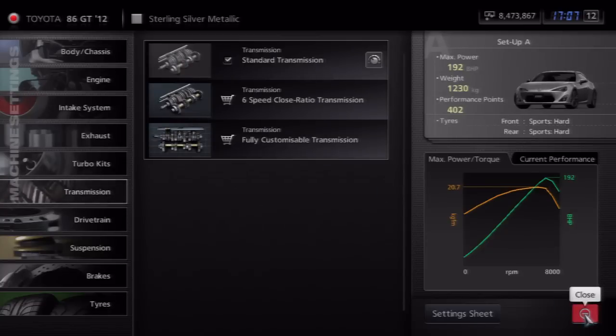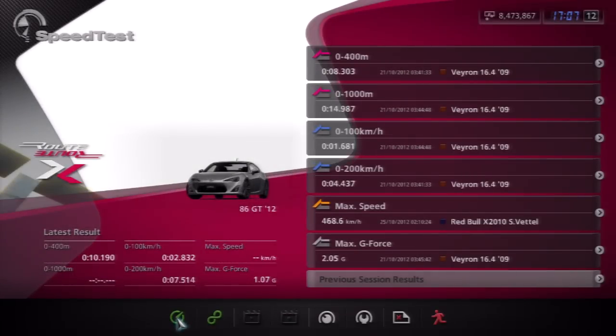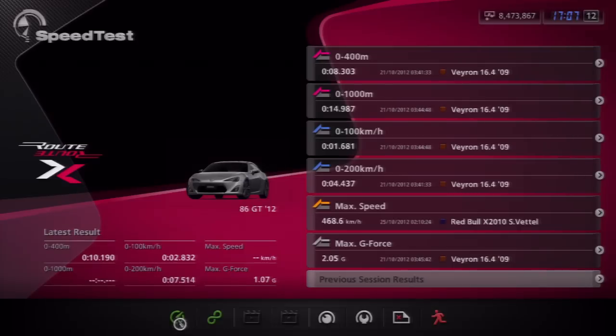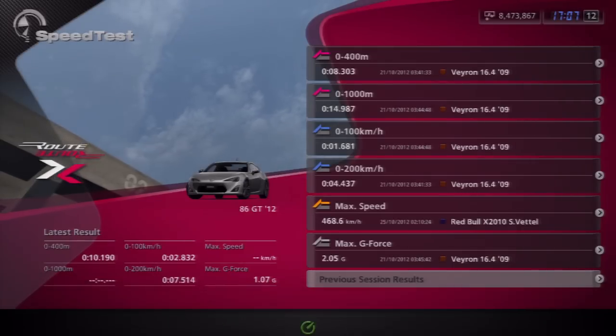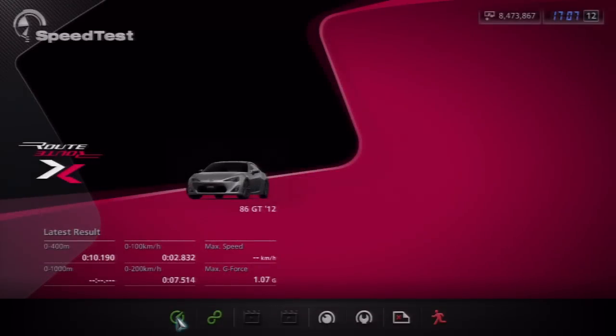The standard transmission is obviously the transmission you already have in a car — it's the one that you get stock. By the way, where it says 'latest result,' that's from a different car, this is completely stock, we won't be able to get 10 seconds in a quarter mile. Now with the standard transmission, I'll show you guys how it drives. Actually, it'll be a lot easier if I put this in automatic, since then it'll have consistency between all the gears and I don't mess up or anything.